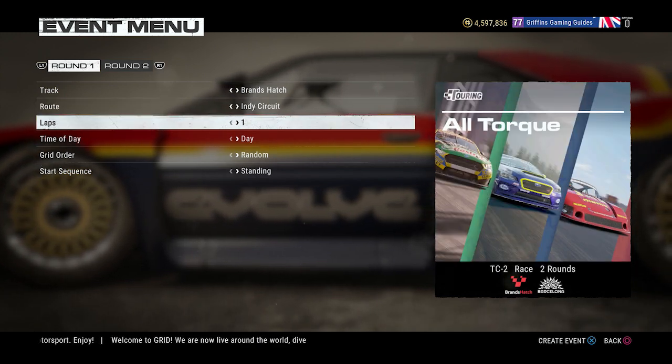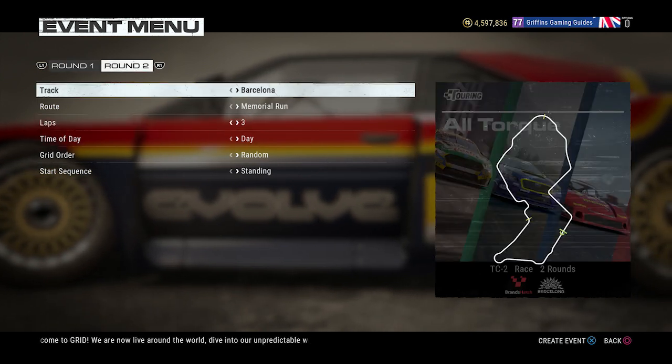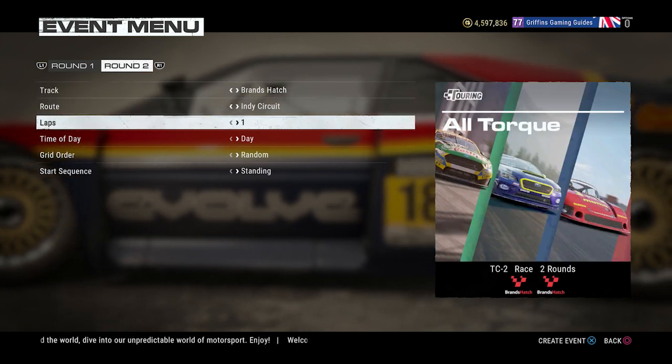The track I went for is the Brands Hatch Indie Circuit. Again, go for whatever track you feel comfortable on — it really doesn't matter. I've just done this one because it's nice and fast. And to make things even quicker, set the laps to one.